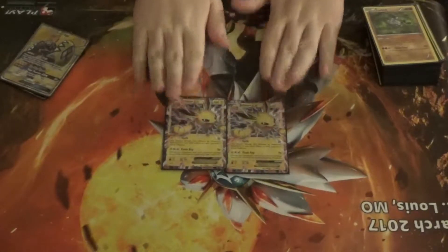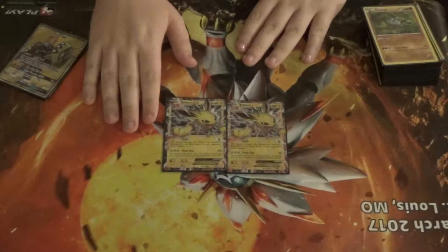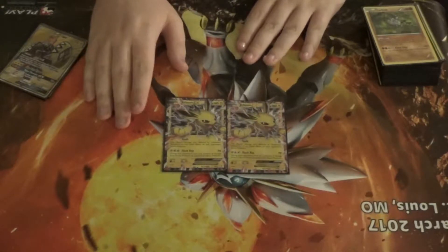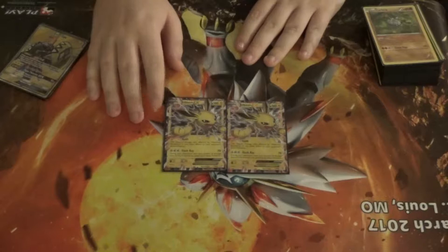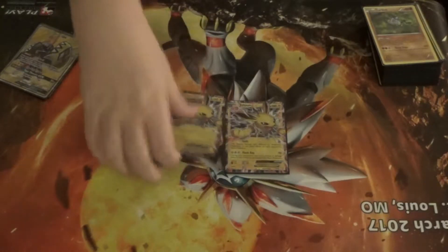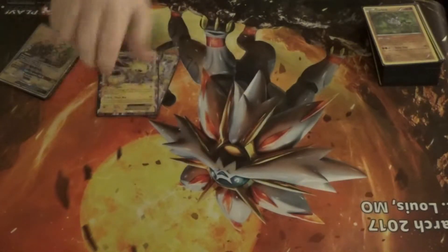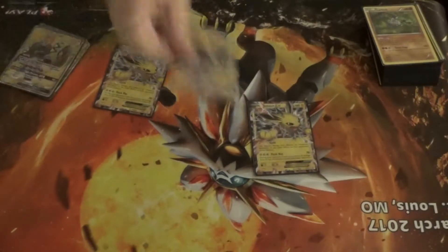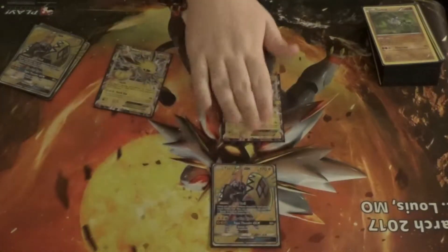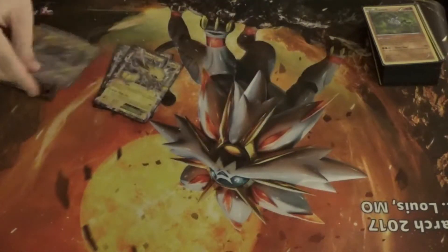I play two Jolteon EX. Jolteon EX I really like because it's another basic and its Flash Ray attack is really good — if I use Flash Ray, I cannot take damage from any basic Pokémon attacks. So if a Tauros GX tries to attack and kill my Jolteon, I take no damage that entire turn. Jolteon is also great to power up with Tapu Koko because I can load up energies on Jolteon on the bench, switch in Koko, and basically start attacking for almost nothing.